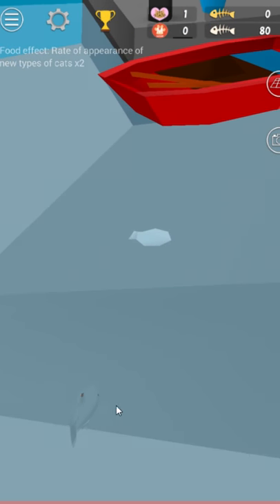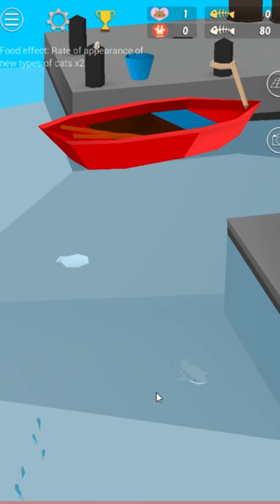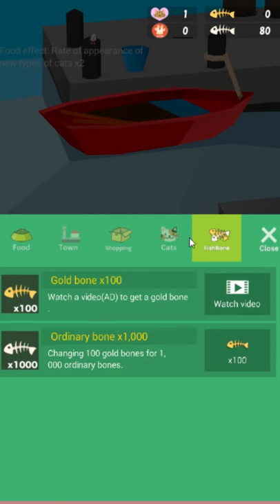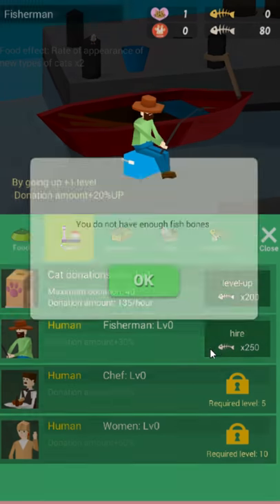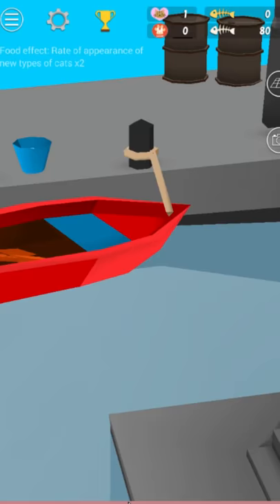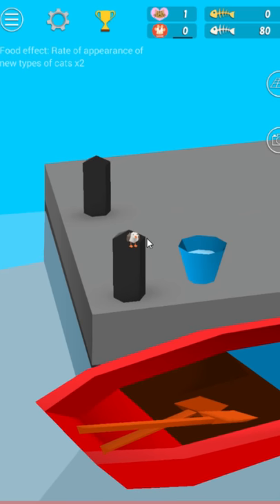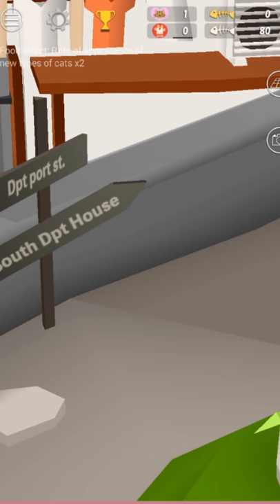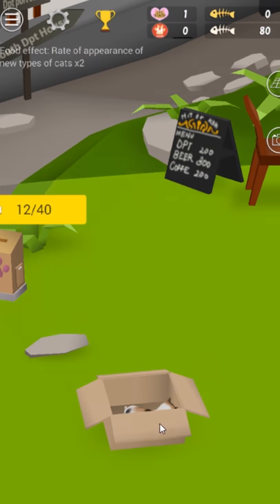Oh, there's a shark. I don't understand the sharks — I don't know how you attract more sharks, but there's a shark here. It's called Cats and Sharks, but you really only seem to attract cats. You can hire a fisherman with fish bones, which seems a little backwards. That's Mr. Happy Birdman. I love Mr. Happy Birdman, he's also my friend.